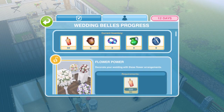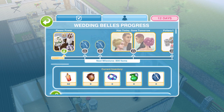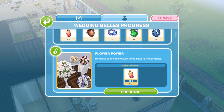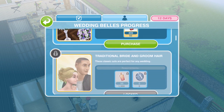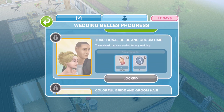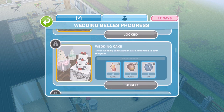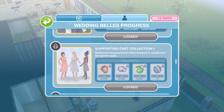Here is our progress bar showing all the prizes we can win. You need to collect candles, pottery, jewelry, and glassware, plus constructor coins, to purchase different items. We can win flower power, traditional bride and groom hair, colorful bride and groom hair, seating arrangements, wedding cakes, men's short hair, men's long hair, and supporting cast collection one — which includes bridesmaids and groomsmen attire.